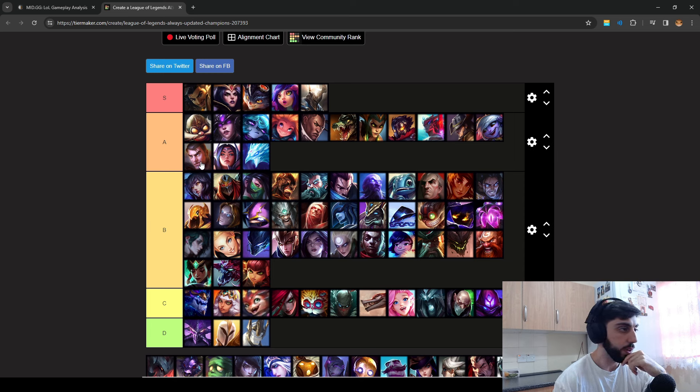Jayce outranges you, gets armor when he goes into melee range, and can knock you away. He basically controls the lane, does a lot of damage, and he's just a stronger 1v1 champion. Later on you can actually solo kill him, but I do think his kit is just better for fighting. Talon's strengths are very different — and that's why he doesn't have a lot of matchups he wins early.